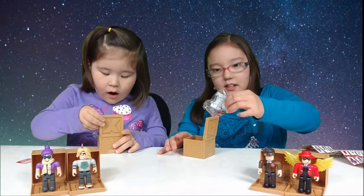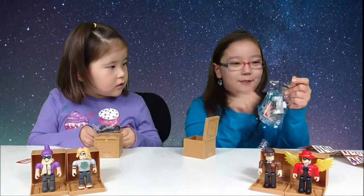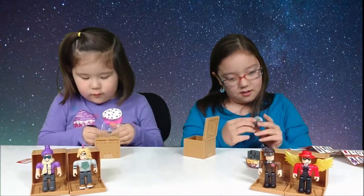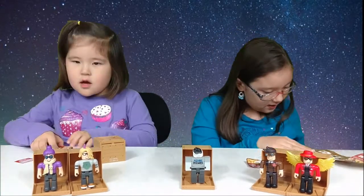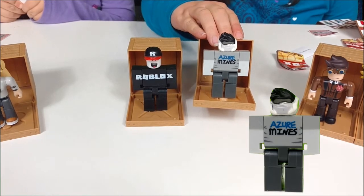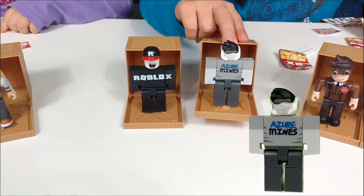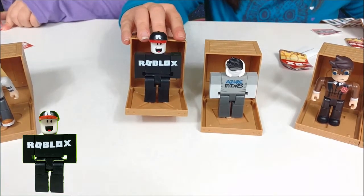Now let's see who we get. I always get the boys! Oh — we got just one boy and two girls. Here's my character — he has a cool head and his shirt says Azure Minds, so I think he's been playing a lot of Azure Minds. His name is Barry Zaw. My sissy got a Boy Guest, and there's really nothing to say about him — he's just a guest.